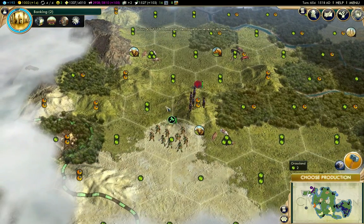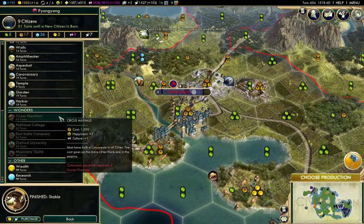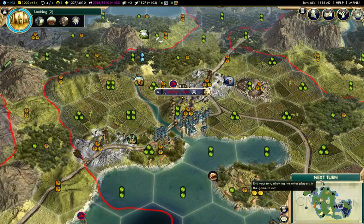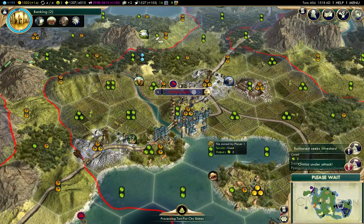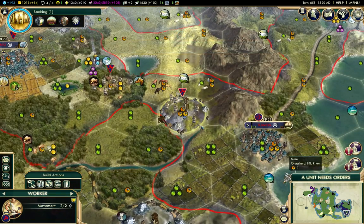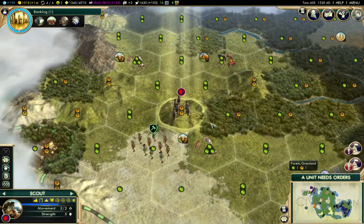That takes out that. We have a stable there — I'll put the temple in now. Faith generation is up over 100 now per turn. That'll be really nice later on when we're actually able to buy great people. I should improve the sheep there.